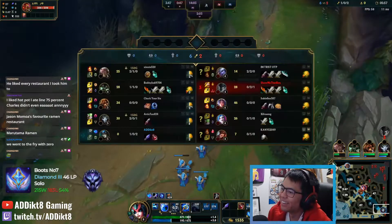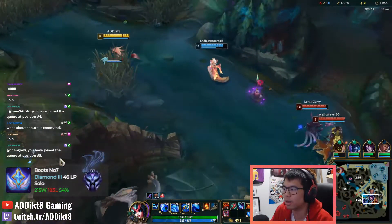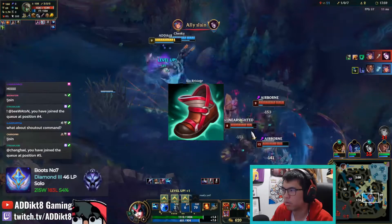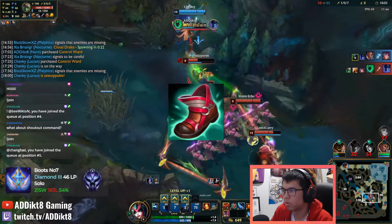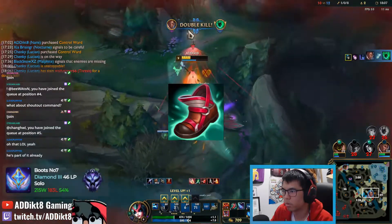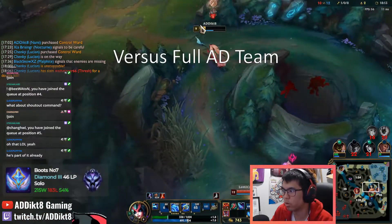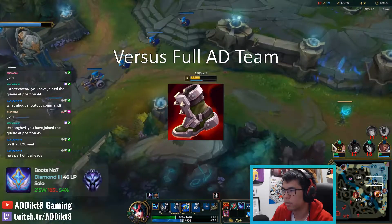Boots provide an extra bit of movement speed to help you get back to lane and potentially roam to mid-lane if your roam timings allow for it. From these initial items, you will want to work your way towards building either your first mythic item or Tier 2 Lucidity Boots, depending on how often you will want to roam pre-14 minutes. Lucidity Boots is something I've purchased nearly 90% of my games, as the cooldown reduction is key for Nami so that you can continually heal your teammates. However, if you are against a full AD team, I will occasionally consider buying Plated Steelcaps for some additional tankiness.